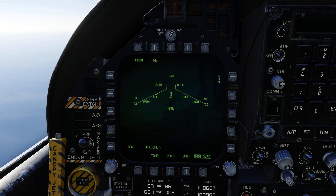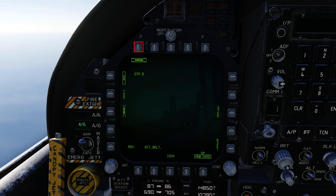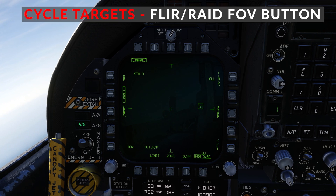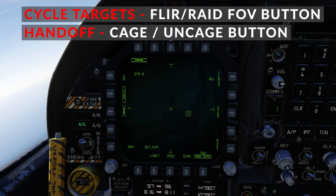The first thing we want to do is switch to air-to-ground mode and then bring up the HARM page. You can see the SP is boxed — that's self-protection, meaning if anything locks you up your HARM will automatically be targeted towards that threat. We've also got TOO, which I find more useful because you can actually choose targets. You cycle between them by pressing the FLIR RAID FOV button, and hand it off to the missile by pressing the CAGE UNCAGE button.